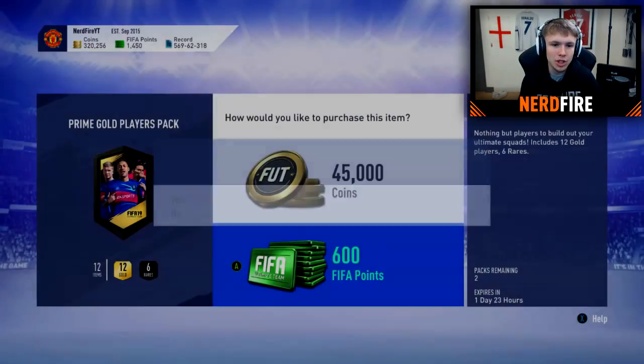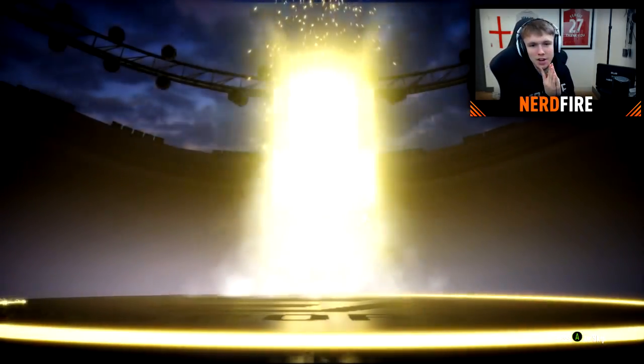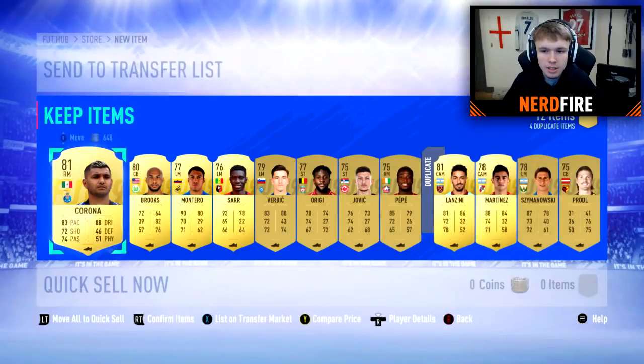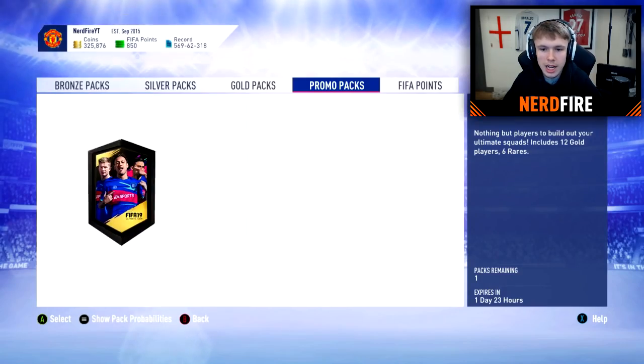On to the next pack - two remaining. Come on EA, let's have another walkout. Not back to back. Can we get boards? Never mind - back to square one with Lanzini. Literally nothing in this pack is worth anything, so let's just discard it.